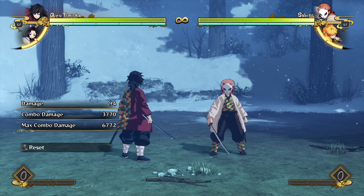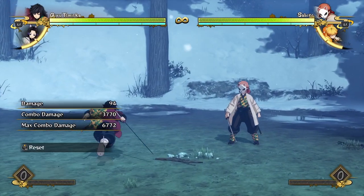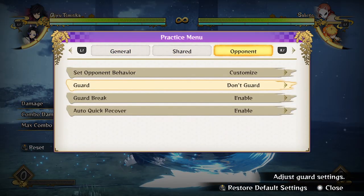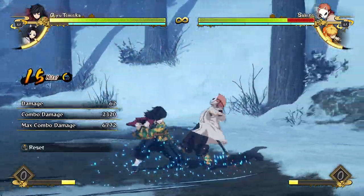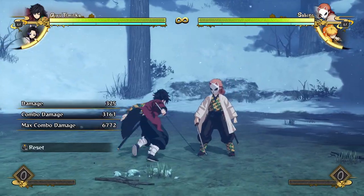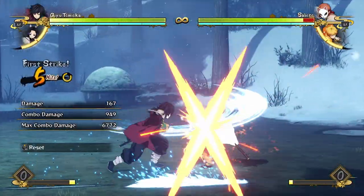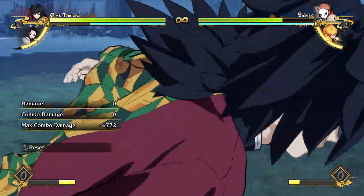Now let's talk about combos. Combos with Giyuu are honestly pretty simple because you're just going to do a few attacks into a water wheel — whatever combination you like — then a few attacks into Constant Flux, and you'll get the hard knockdown and over 3000 damage, which is pretty good for a simple BnB. You also have the option of going for resets with the water wheel — do a full attack string into water wheel, then go into water wheel again and you have resets where you can go for a grab or an armor attack.